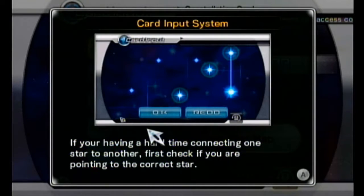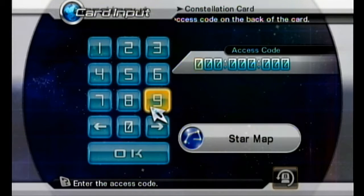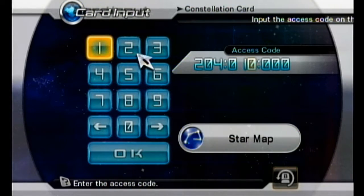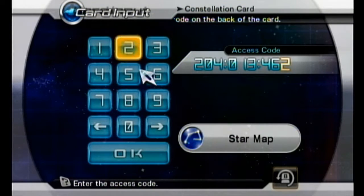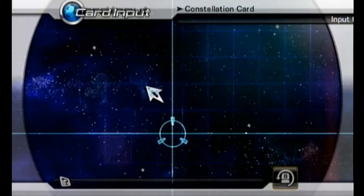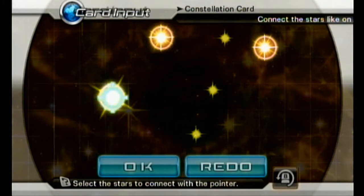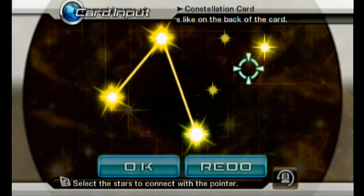Something to note: the circuit board is for your items and weapons. The constellation input is actually for your spectrobes cards. So there are different things for the different ones - items are very different from the spectrobes. Those constellations are how you get the spectrobes. Because there are two parts to each card: you have to have, A, the code for them, and then B, you have to enter in their constellation like Homer Man is doing at this very point.